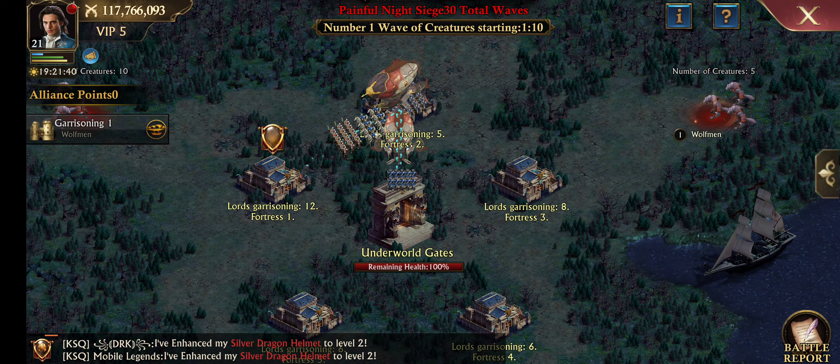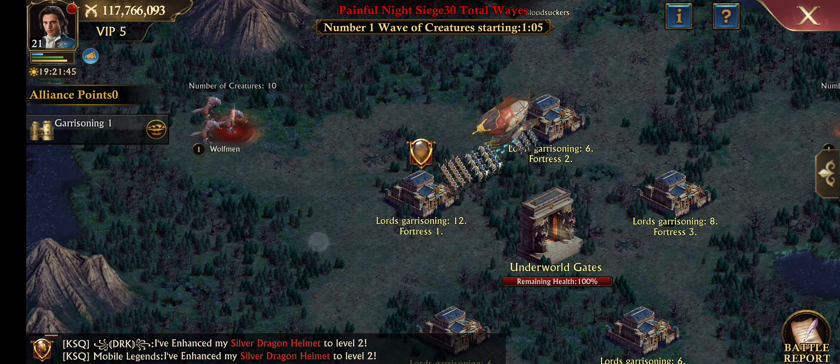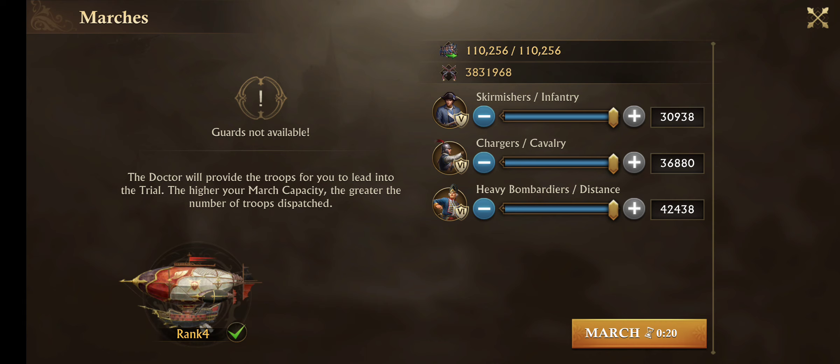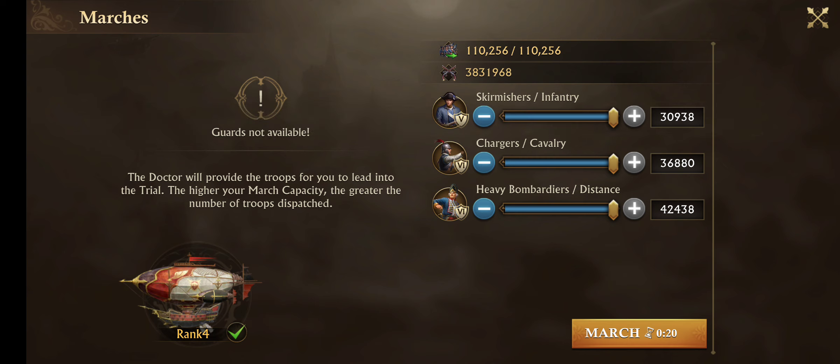Here's a quick video I'm adding in. I'm on my farm right now in Fortress 1 — no big deal, it looks like it's gonna be covered. Keep in mind this is my farm, so I don't have that many troops — only around 45,000.